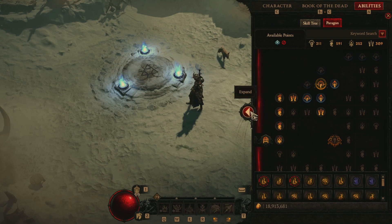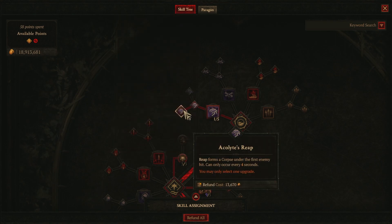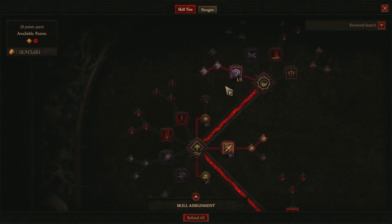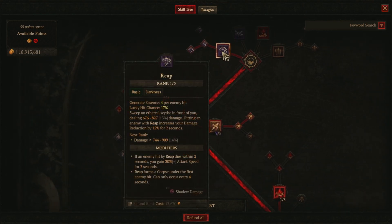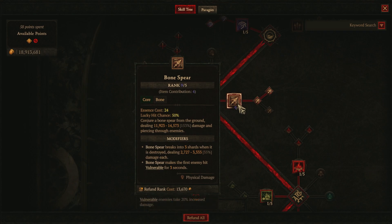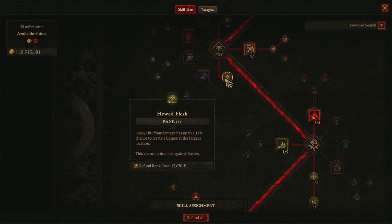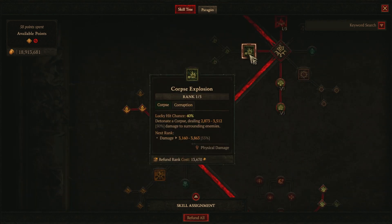Let's start with the skill tree. We have Reap and Acolyte's Reap — that's basically for when we're getting low on essence; it generates our essence. We have Unliving Energy maxed, and of course Bone Spear, which is our main damage producer. I have Supernatural Bone Spear, which turns everybody vulnerable. We also have Hewed Flesh to increase our chance to create a corpse, and Corpse Explosion with the Season 1 Malignant Heart that automatically triggers it — it goes hand in hand with the new season.